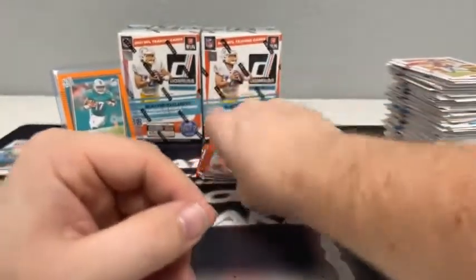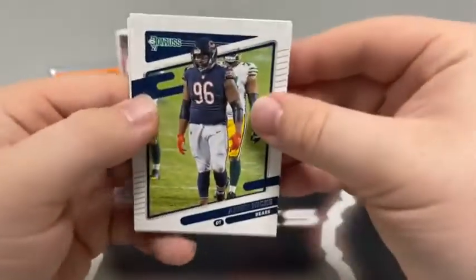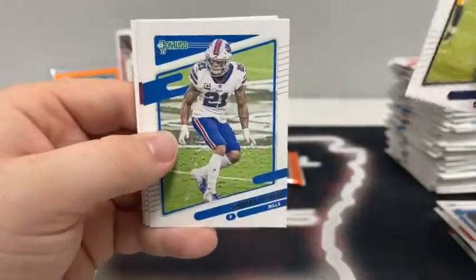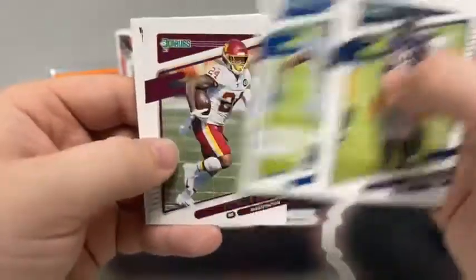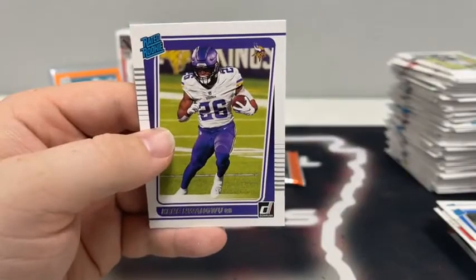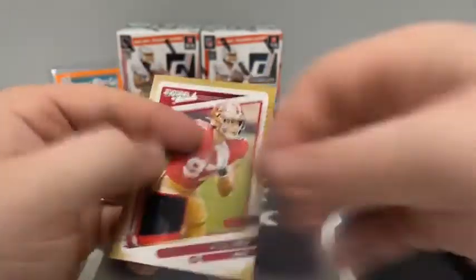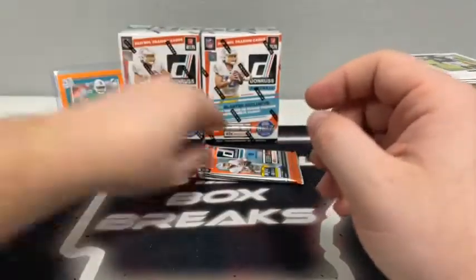Only got like two Lawrence today — first three boxes the other day each had one. Pack nine: Akiem Hicks for Chicago, Leonard Williams, a mem card coming up, Jordan Poirier, Larry Fitzgerald, T.Y. Hilton, Antonio Gibson, our mem card is Nick Bosa for San Francisco, and a rated rookie of Ihmir Smith-Marsette for Minnesota. Going to sleeve up our second mem card of the break — Nick Bosa for the San Francisco 49ers.